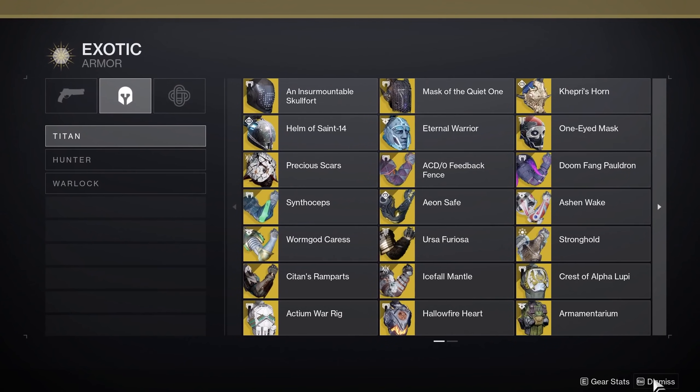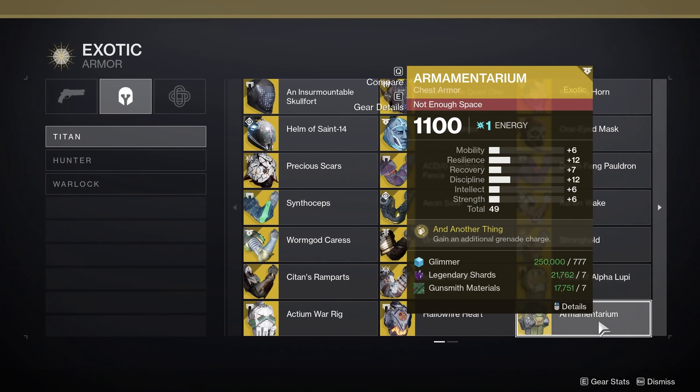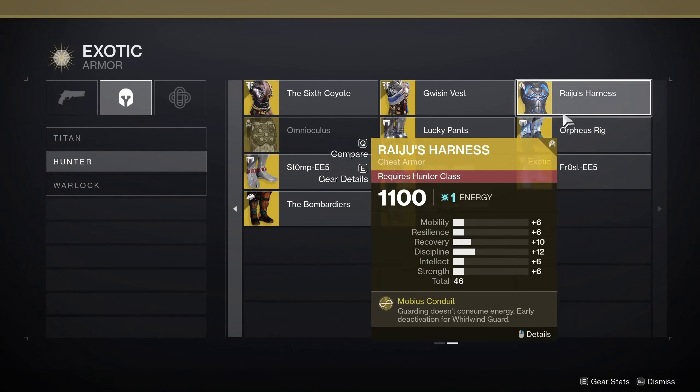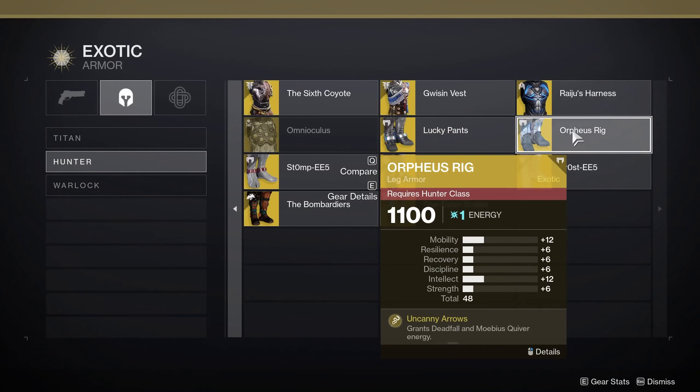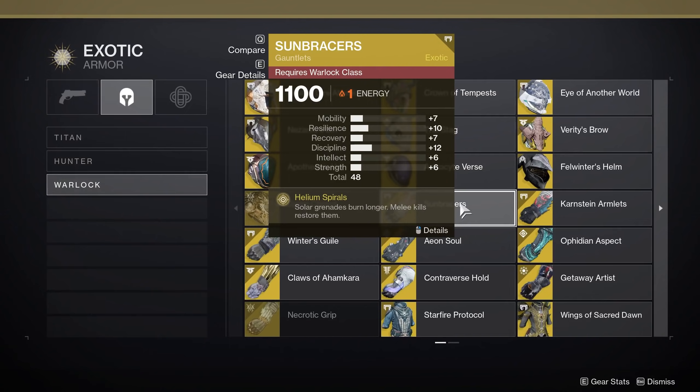For Exotic armor: Titans going for Arc Grenades can use Armamentarium for double grenades regardless of tree. Hunters should use Orpheus Rig to tether more enemies and make grenades more efficient. Warlocks should use Sunbracers for Solar Grenades — that's probably the biggest one. Everything else is pretty straightforward.